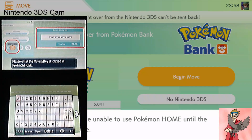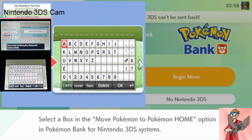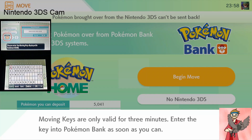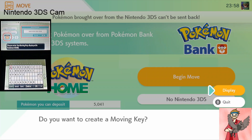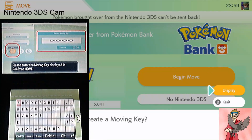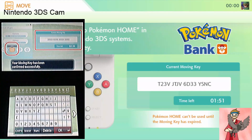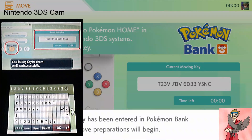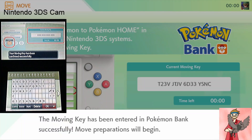It's asking me on my 3DS for a moving key, so let me show you where you get that. You'll hit yes and begin the preparations. You can see on the screen it's showing you the moving key. Hit ready, and even if your 3DS isn't completely set up you'll still get the option to display the code. Don't hit display until you're ready to type in the code. We just got the moving key typed in exactly as shown, and it said our moving key has been confirmed successfully. Over in Pokémon Home it also says the moving key has been entered into Pokémon Bank successfully — move preparations will begin.